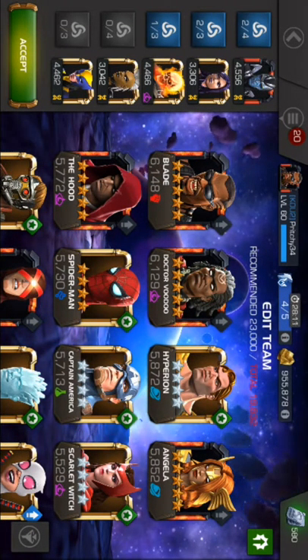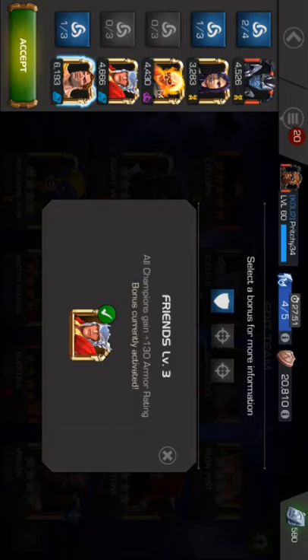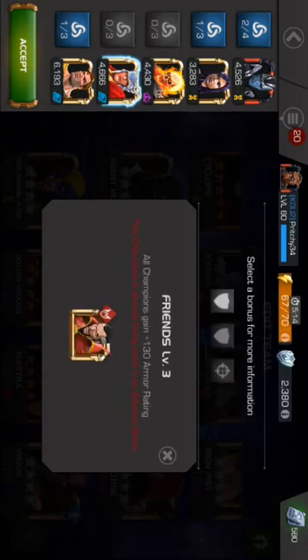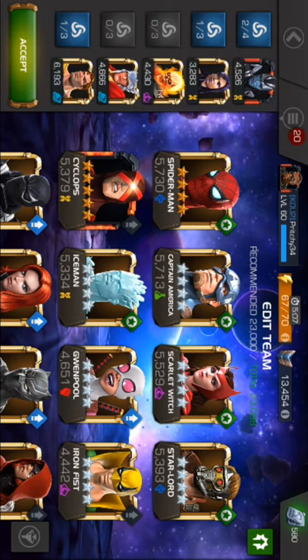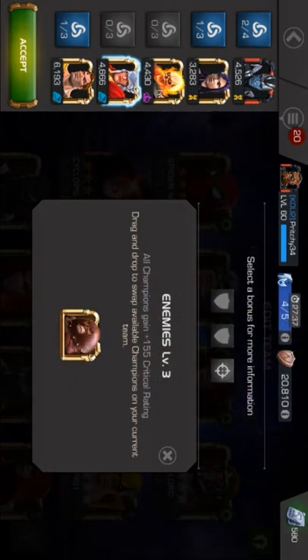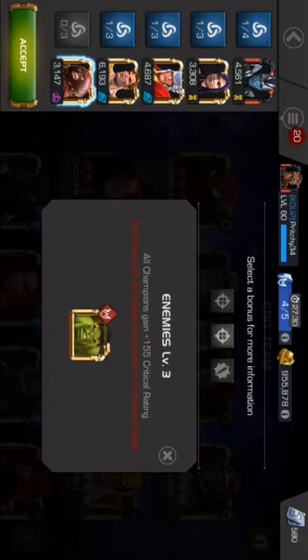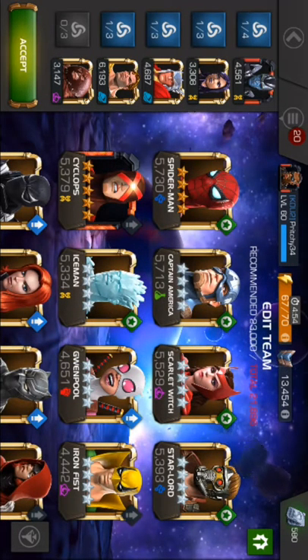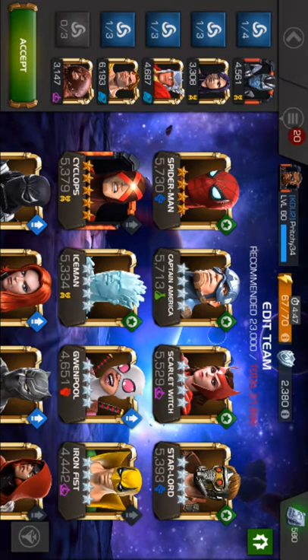The MVP for me was easily Hyperion. I also have a 5-star who's currently in Alliance Quest that I used as well. I used Thor because he synergizes with Hyperion to get that 130% armor boost. I also used Hulk, who synergizes with Juggernaut — and I took Juggernaut in as well. Juggernaut gives 155 extra critical rating with Thor and Hulk.